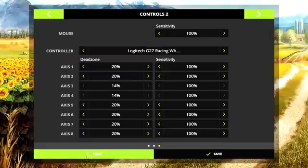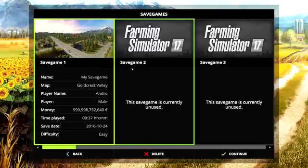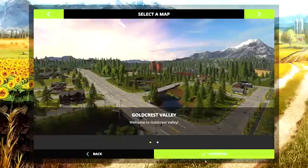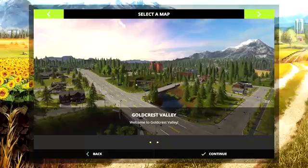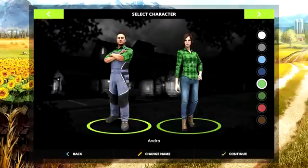When you go to career, you choose the save game, choose the difficulty — basically the same — and then you choose the map, which is also the same. You have two maps at the beginning: Osnovka, which I believe is the same as it was in the gold edition of Farming Simulator 15, and Gold Crest Valley, which I believe is the American map.